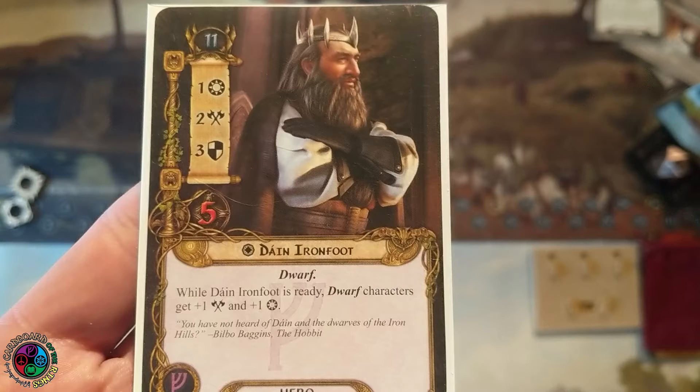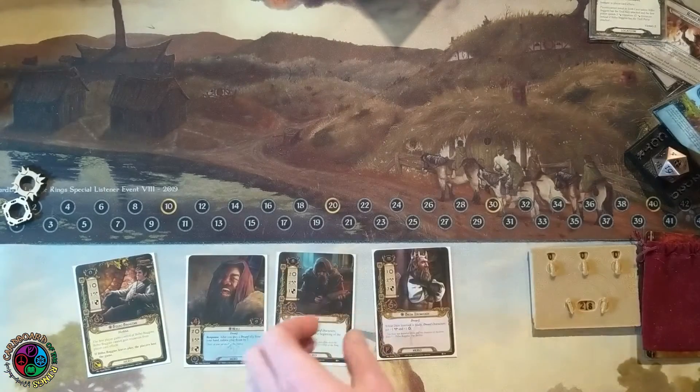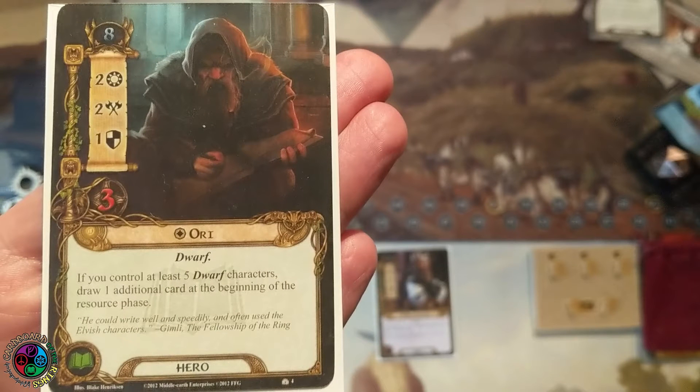This is going to be our first deck where we're actually looking at the 'If You Control Five Dwarves' archetype — so we're doing a little bit of a Dwarf Swarm deck here. A new hero, Ori, is a 2-2-1-3. When I control five dwarf characters, I get to draw an additional card at the start of my turn. Very, very cool. He's going to help fuel this Dwarf Swarm, and he gives me access to lore, which gives me even more card draw.